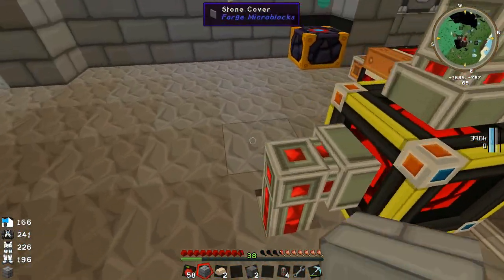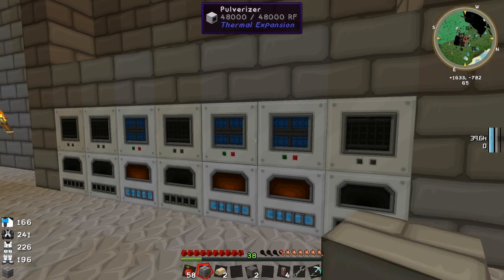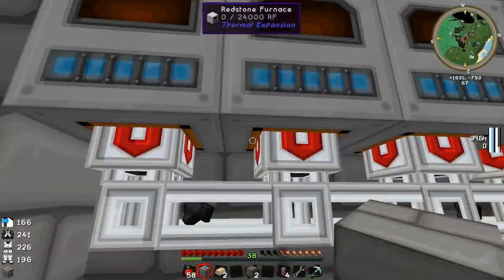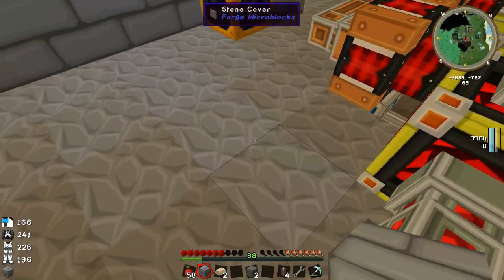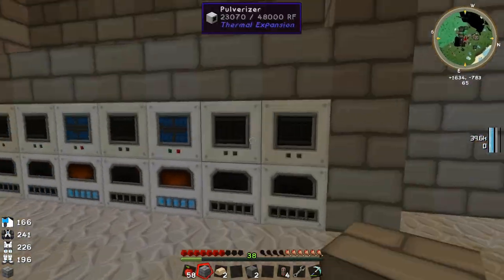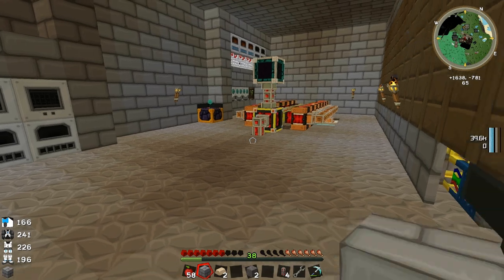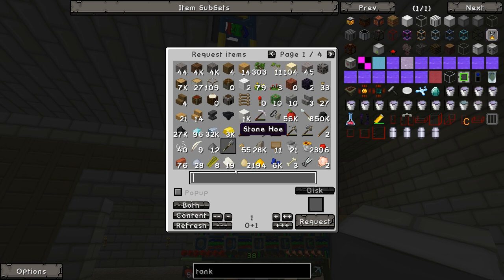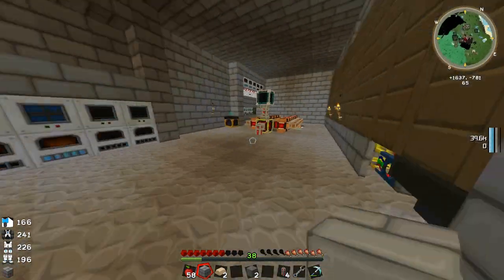I'm contemplating upgrading most of these hardened energy conduits to redstone ones, because as you can see these are running a little bit low. I think because we've got so many of them hooked up to the same power line that's powering the farm over here. I think we're reaching the max limit of capacity on these hardened energy conduits. We do have a few redstone ones about, but we'd have to be determined to make more. We've got 79 pulverized obsidian, so we could make a bunch of redstone energy conduits — I'll see how this holds up.